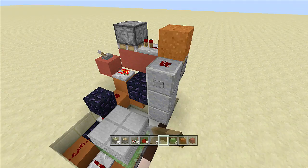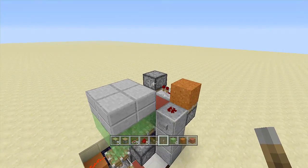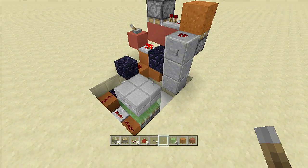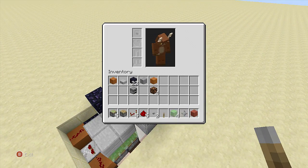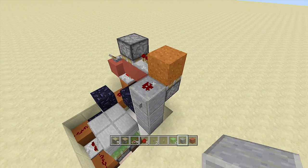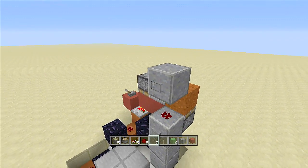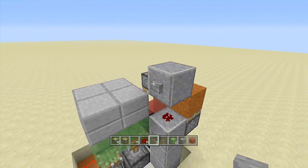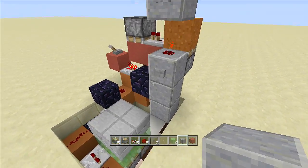If we click this button it lets go of the block and the lift goes up. Click the button again and it pulls the block and the lift goes down. For the top button, just take out some blocks of your choice, place a block up there, and put a button on it. Click the button up here and the lift goes up; click again and the lift goes down.